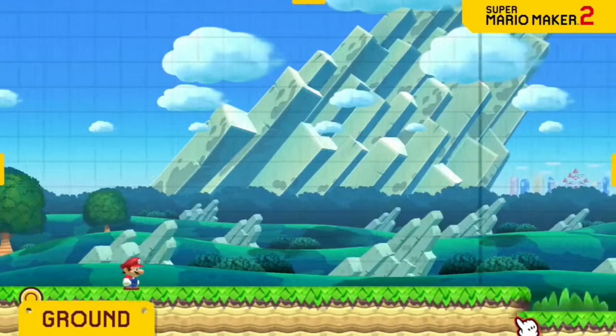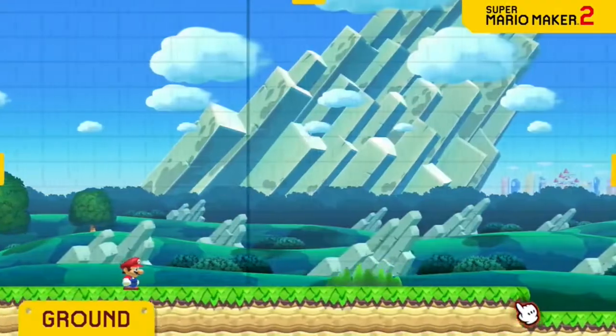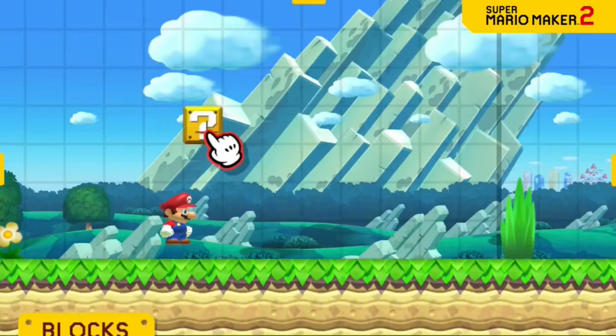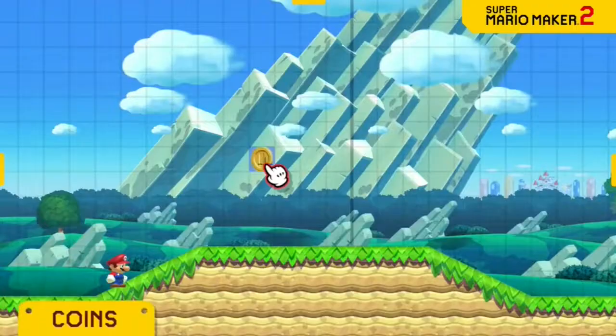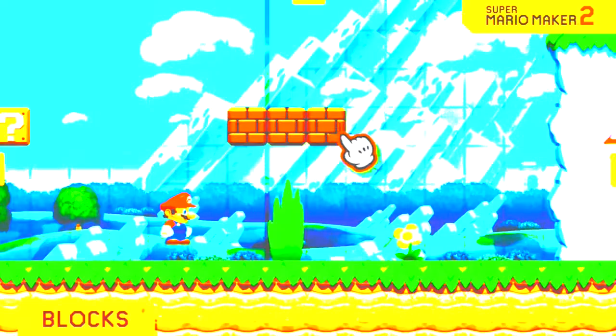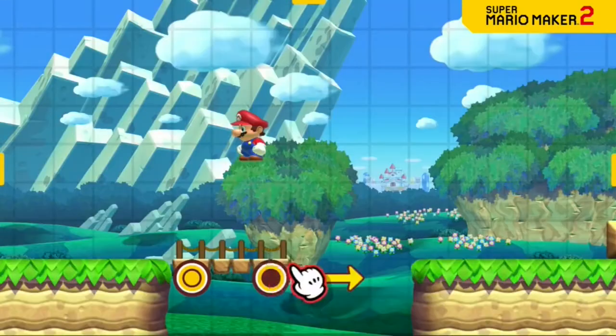Lay some groundwork. Pick from iconic enemies and objects, like blocks, coins, Goombas, and place them anywhere you want. And that's just the tip of the goal pole.